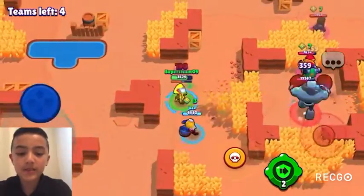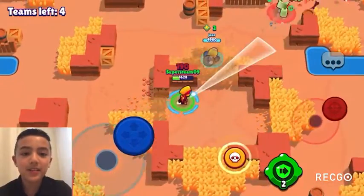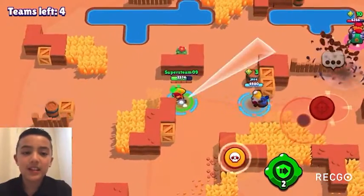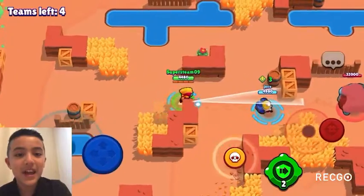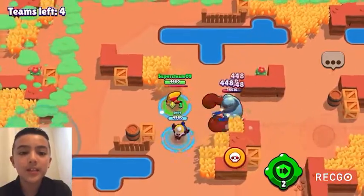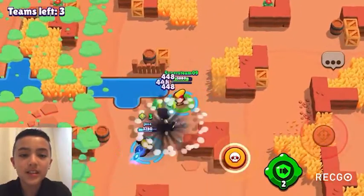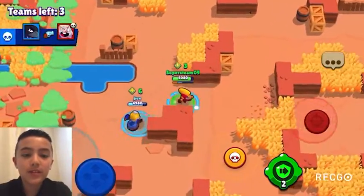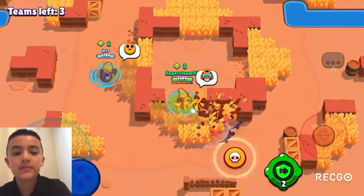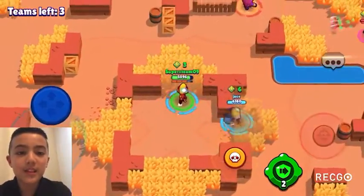At 37 is Bit, dropping two spots. Bit used to be the worst brawler in Siege in the last tier list, and now he's second worst. With his slow speed he can't really do much. There are typically a lot of walls in Siege and throwers are very viable, so because of that Bit is just a really bad brawler for Siege.